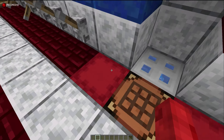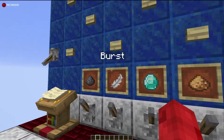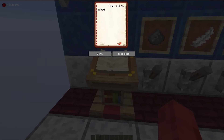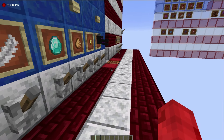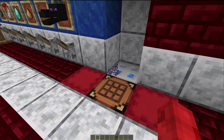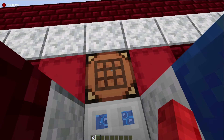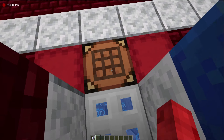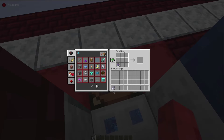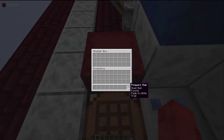We place the firework star in the output box. Let's say we now want to add a fade color — we'll fade the purple to white, which should look pretty good. With everything else turned off so we just want the white dye, we flip the switch again and it sends us the new dye. Once it's done clicking, we grab our ball and craft these together — now we have a small ball purple fade to white with a trail.